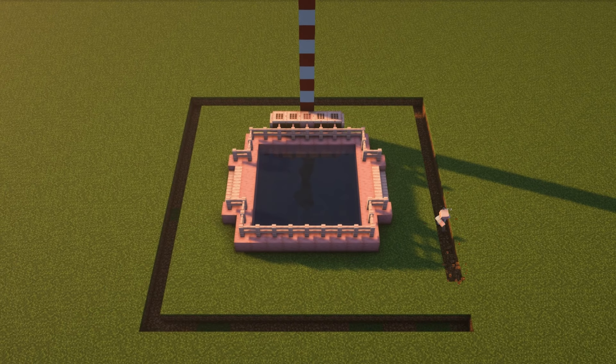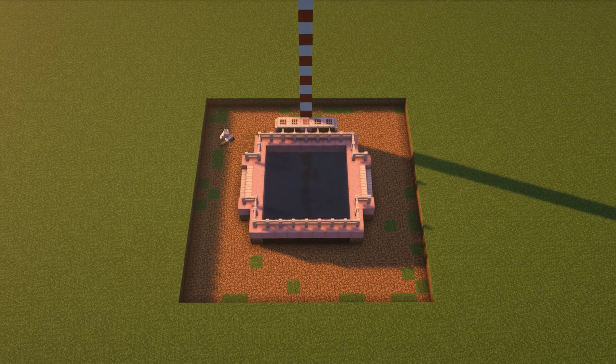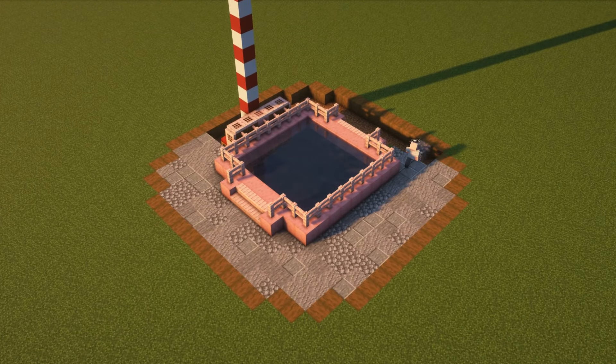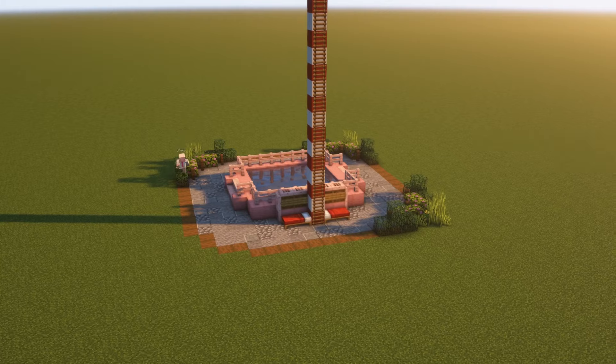Now technically the minigame is done, but for a bit of extra visuals, you can dig a perimeter around and add a nice floor. I've opted for andesite, polished andesite, stone and cobblestone outlined with spruce wood. Finish up with some bushes and boom, Color Splat is done.